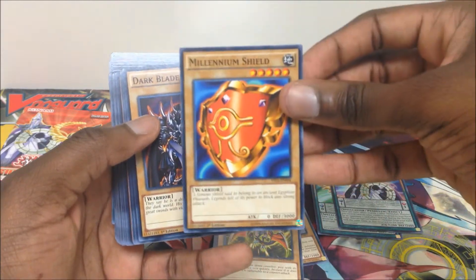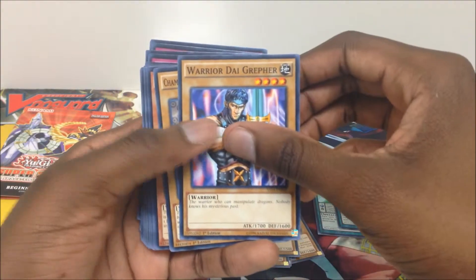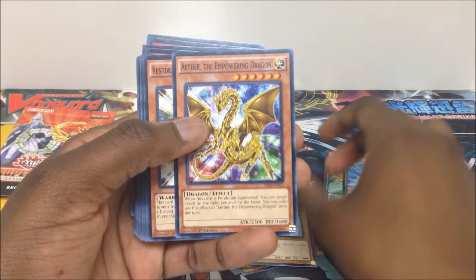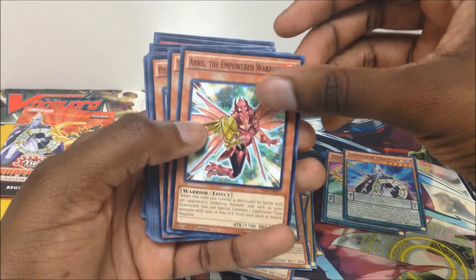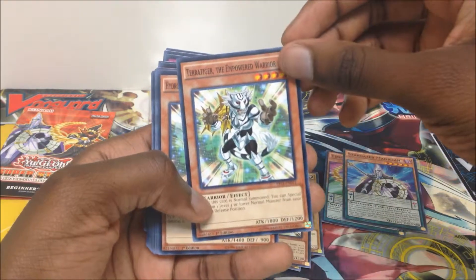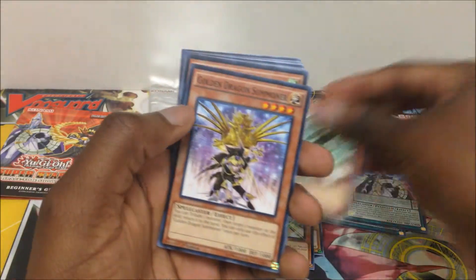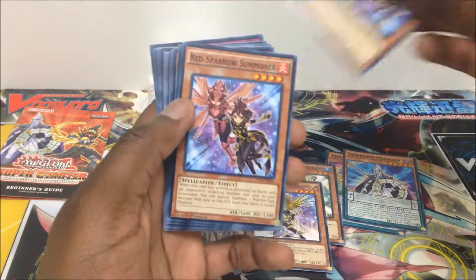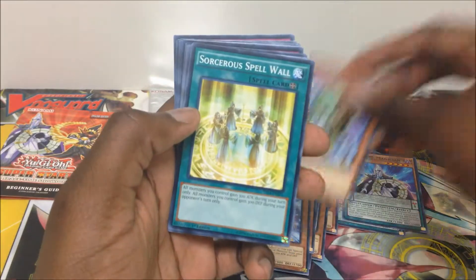Molybium Shield was actually in a McDonald's Happy Meal many years ago as an ultra rare. Dark Blade, Warrior Dai Grepher, Chamberlain of the Six Samurai, Mystical Elf, The Empowering Dragon, The Empowered Warrior — two copies. Terror Tiger the Empowered Warrior, Hydro Tortoise the Empowered Warrior, Golden Dragon Summoner, Blue Dragon Summoner, Red Sparrow Summoner, White Tiger Summoner, and Green Turtle Summoner.